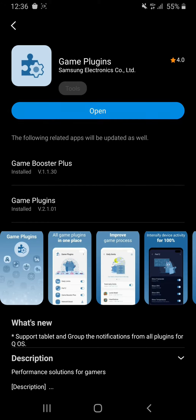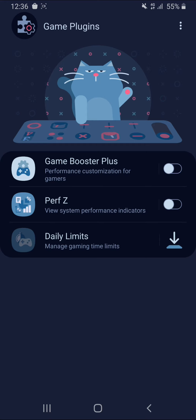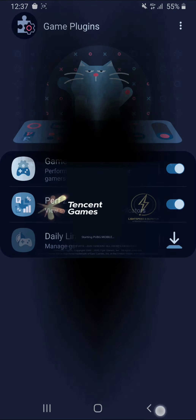When it's done, agree to the agreement and turn on the 'Game Booster Plus' option. That's it. Then run your game again and enjoy.